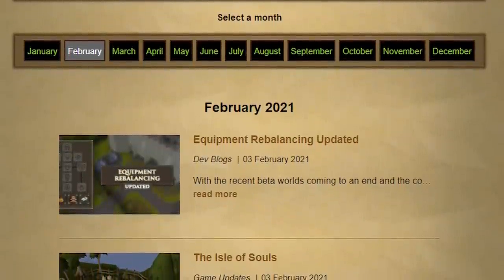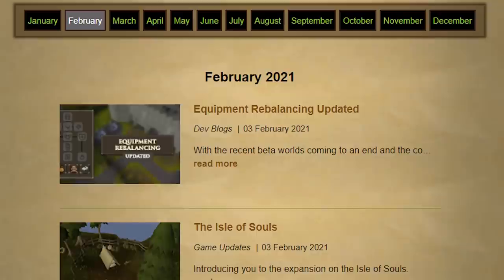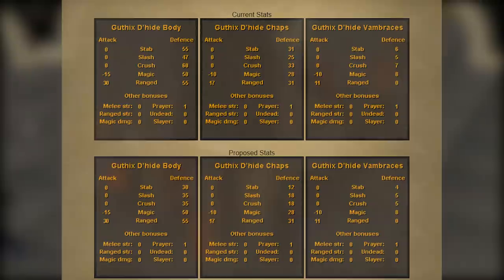This is by far one of the most controversial updates in quite a while and tensions are definitely very high. The first new update is to Blessed Dragonhide Armor. Originally it was to be nerfed at the exact same rate as Black Dragonhide, but that is changing. Blessed Dragonhide is only obtainable from clue scrolls, making it harder to obtain, yet it has pretty much the same stats except for a plus one prayer bonus. Although Blessed Dragonhide is technically getting nerfed, the magic and range defense will remain the same as what Black Dragonhide is now, meaning going forward it will have a plus one prayer bonus and notably higher magic and range defense.